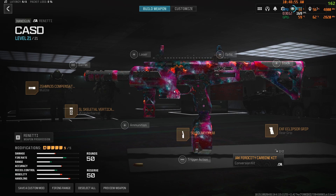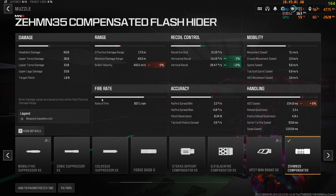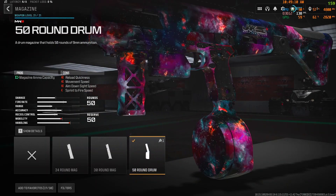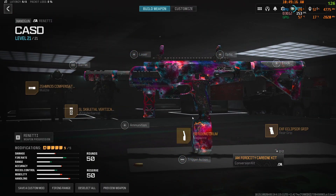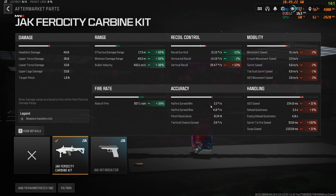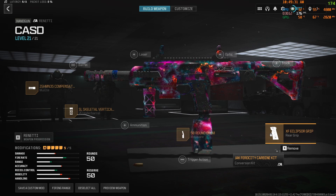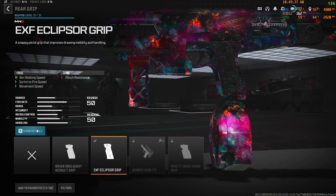I'm running the Renetti as a secondary on almost all of my loadouts. I have the Zenith Compensated Flash Hider, the Skeletal Vertical Grip for more mobility and some recoil control, and the 50-round Drum Mag — though I'd recommend the 30-round since the 50 slows it down, but I run this because I play a lot of small map mosh pit. And the Jacked Ferocity Carbine Kit that turns the Renetti into an SMG. They nerfed it to oblivion in Warzone but never really nerfed it much in multiplayer, so it's still very strong. We also have the EXF Eclipser Grip for more mobility.